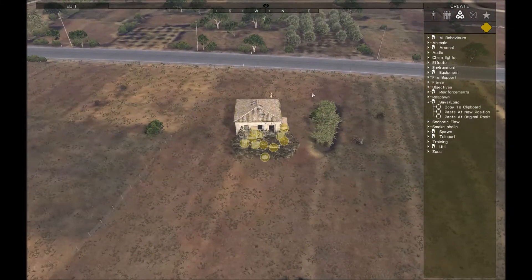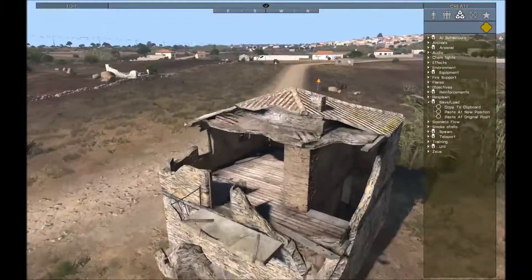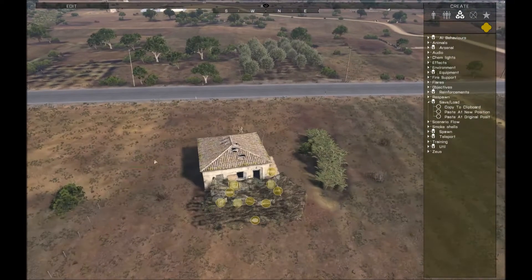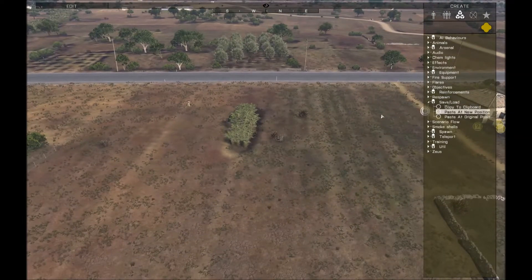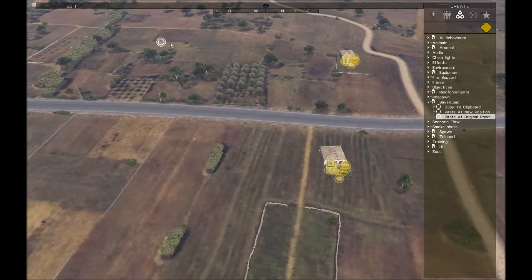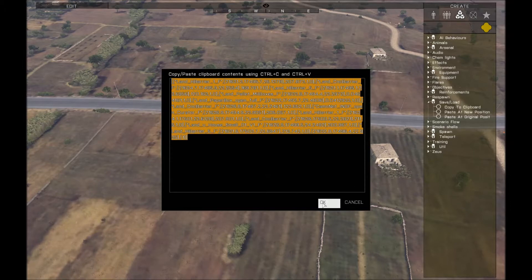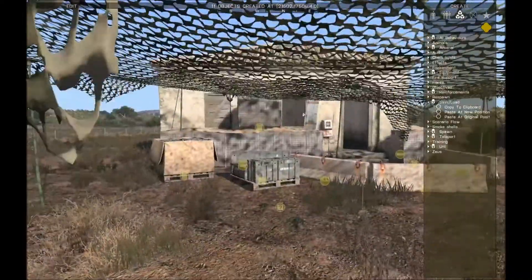There's also a special feature for if you build a base in a particular position, or place objects in a particular spot like in a house or something like that. It can be handy to have it automatically placed back into where it came from. So if I delete this from its original spot, there's this paste in original position. If I drop this anywhere and paste in the text that I originally copied, it will automatically go back into its original spot. So everything will be exactly where you put it before, and that's really handy.